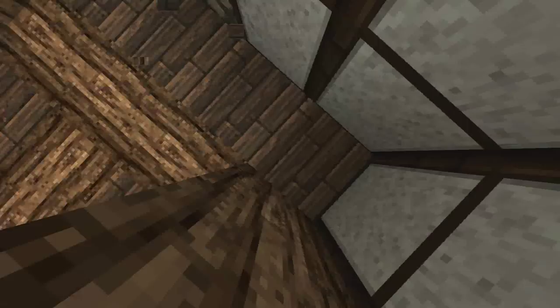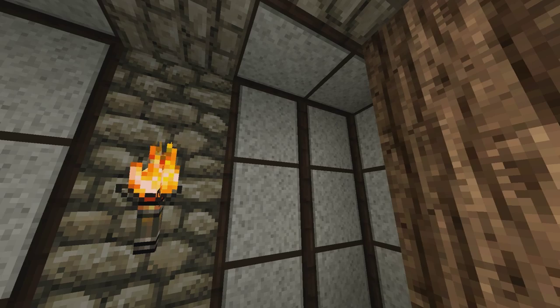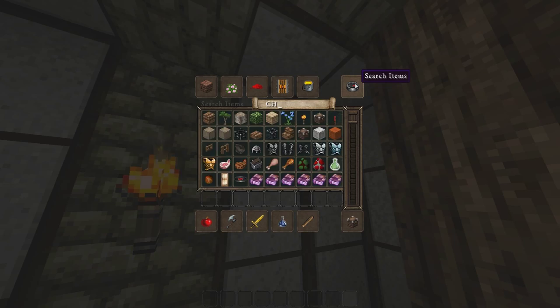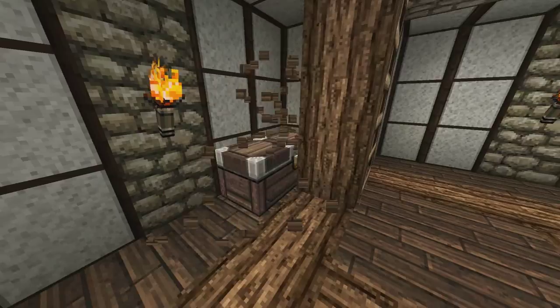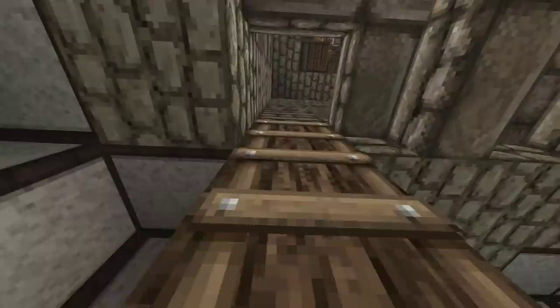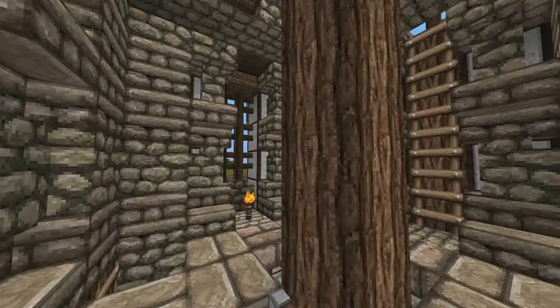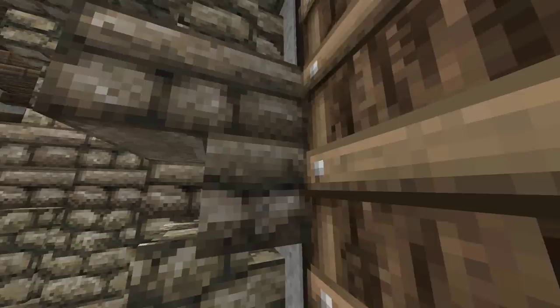There are two blocks here for chests, so there could be chests right here and here — you can mark it or whatever. And when you walk up these ladders, there's another place where you could probably add furnaces. Then when you come up here there's more space.